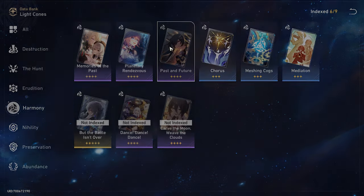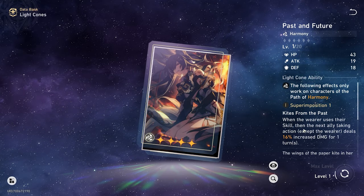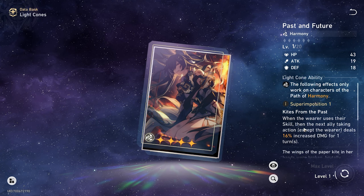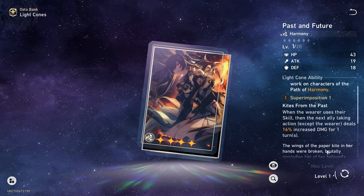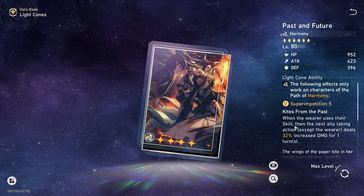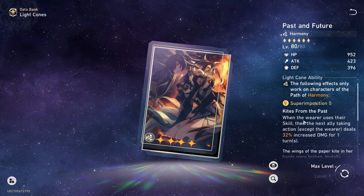Next, we're looking at Harmony. The free-to-play option we can max superimpose: when the wearer uses their skill, the next ally to take action deals 16% increased damage for one turn. At superimpose five, that's a flat 32% damage for your big DPS character, which is quite nice.